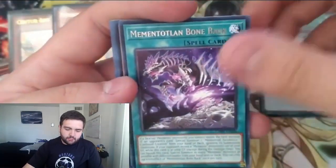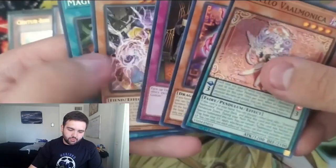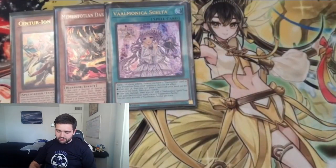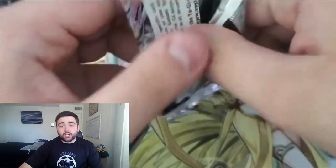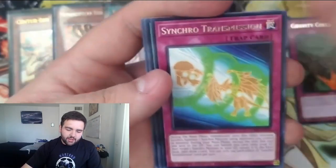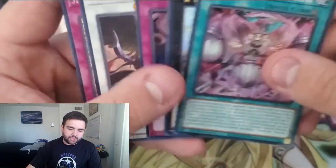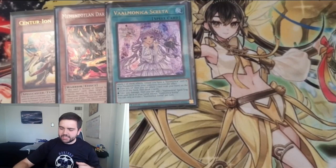Foolish Burial, Bone Back, and In Jaleel. Valmonica is our Super Rare there — not too great. I really don't think the Valmonica stuff is good, even with splashing other stuff in. Gravity Collapse, Transmission, Synchro Transmission, and Stand Up Centurion — the important field spell we need for the deck. I'll gladly take that.